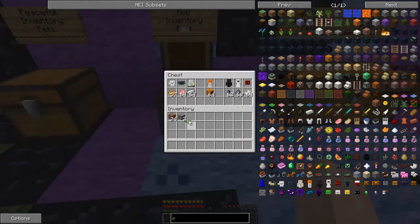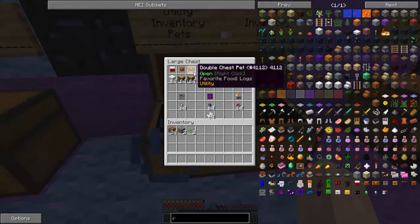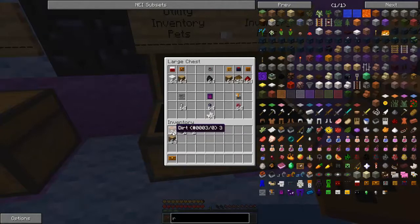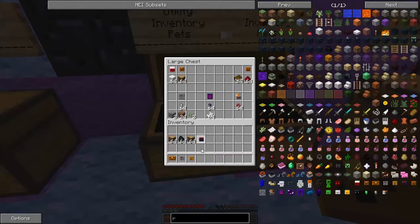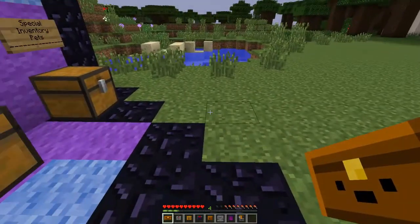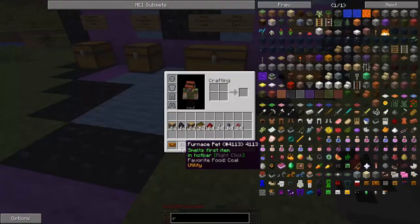Moving on to utility inventory pets - these are so good I don't know why you wouldn't want them. I'm going to grab a chest pet, a furnace pet with some coal, a crafting table pet with some oak wood, an enchanting table pet with some books, a jukebox pet, an anvil pet, a nether portal pet, and a brewing stand pet. These are all pretty cool utility tools. Opening the chest pet gives you your own little portable chest where you can drop stuff in.